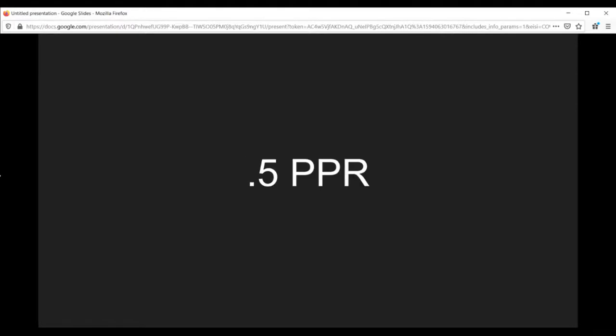Next, we're going to look at half-point PPR. PPR is an acronym for points per reception. In half-point PPR, you get half a point for every pass caught by anyone on your team — running back, wide receiver, tight end, or even a quarterback catching a pass. For example, if Julian Edelman catches the ball six times, he gets half a point for each reception, so that's three points. If he gained 50 yards off those six receptions, he'd have three points for receptions and five points for yardage — eight points total.